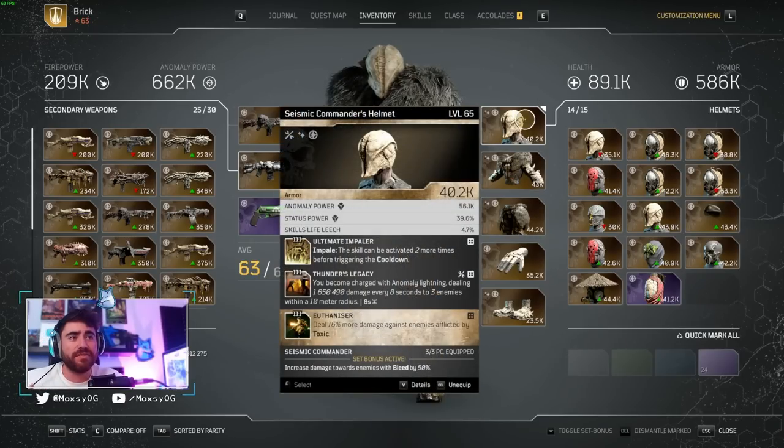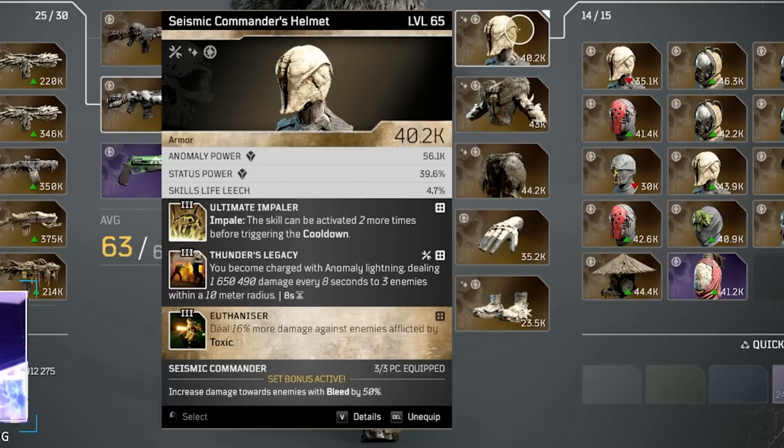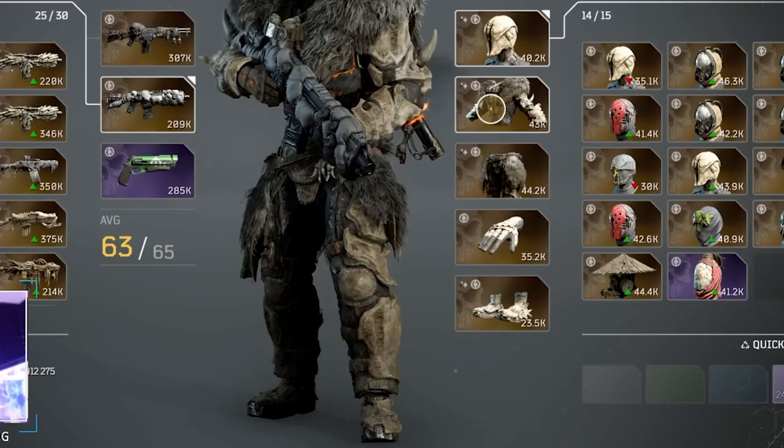Starting from the top, I've got my helmet with Anomaly Power, Status Power, and Cooldown. I don't have Cooldown on this piece, but you're going to want to prioritize Anomaly Power, Status Power, and Cooldown on your pieces of gear.